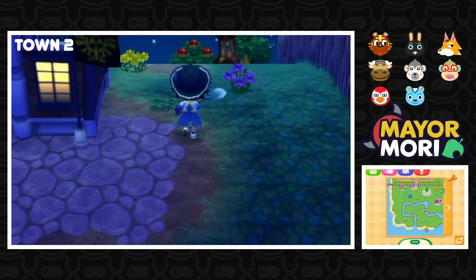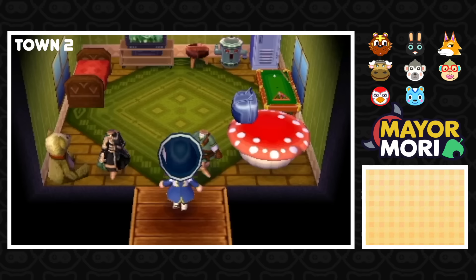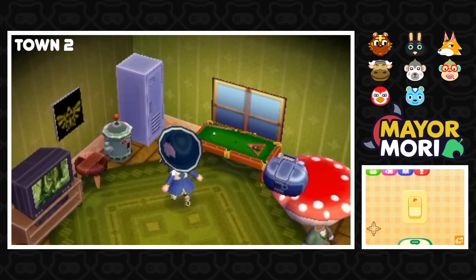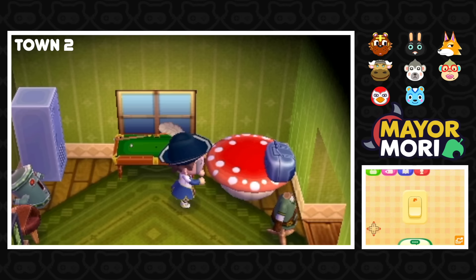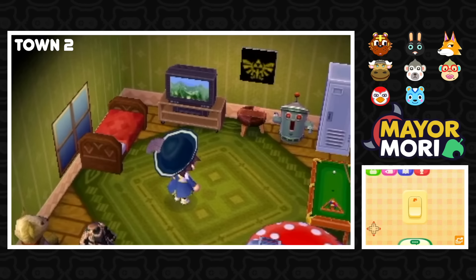Before we have a look around town, let's check out the house design. A little bit of time has been dedicated here. Nice pattern — the Zelda pattern. Some random furniture, we've got a gyroid, a CD player, and the Hyrule Zelda uniform, which is really cool. Then we've got a bear. Tiny room, not much upgrading and no upstairs. But they have done some exterior design as well.